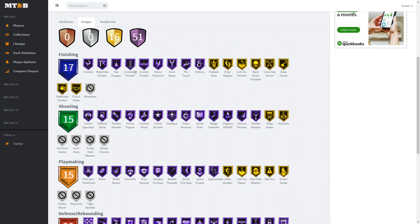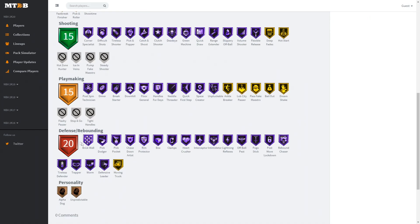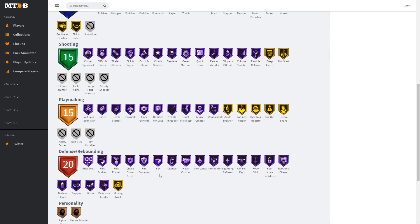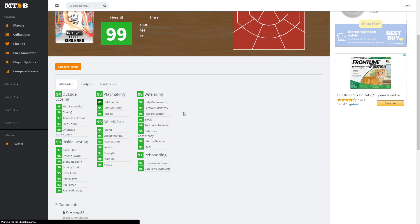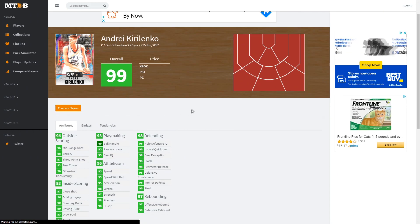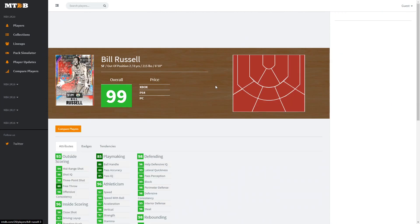Andre Kirilenko's Hall of Fame badges include acrobat, tear dropper, consistent contact, fancy footwork, giant slayer, pro touch, corner specialist, pick and popper, catch and shoot, dead eye, green machine, quick draw, range extender, volume shooter, flexible release, post technician, dimer, break starter, floor general, handles for days, needle threader, quick first step, unpluckable, brick wall, pick dodger, pick pocket, rim protector, box, clamps, interceptor, intimidator, pogo stick, post lockdown, rebound chaser, trapper, worm, and defensive leader — plus gold moving truck. He has the LaMarcus Aldridge base and Hoff quick draw, making him pretty usable.